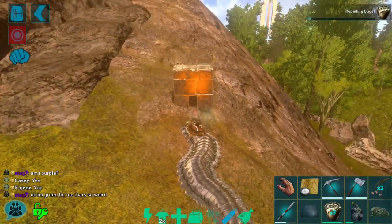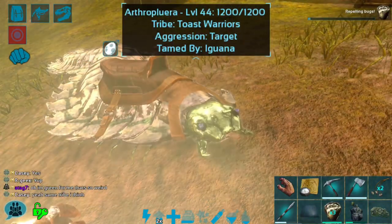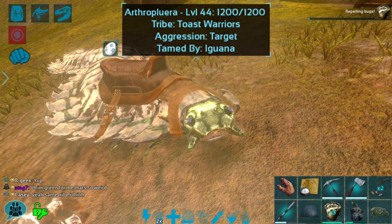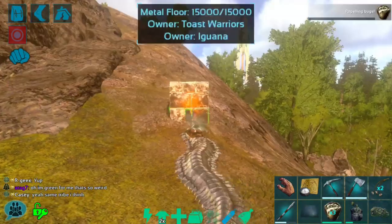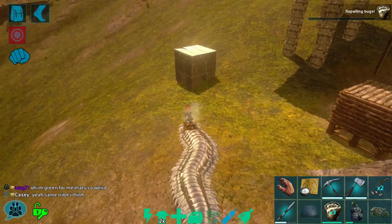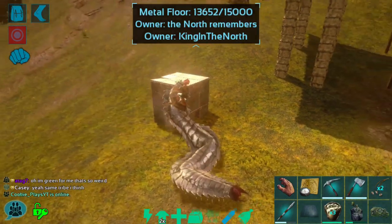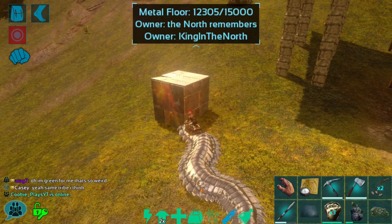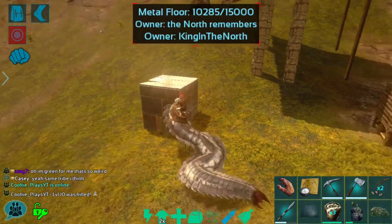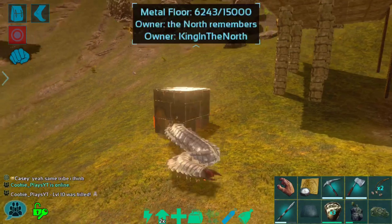We have a beautiful arthro that I've just tamed — very weak, but that's okay for this video. Arthros have gotten a TLC pass, which is fantastic news for everyone on a PvP server because arthros can now damage metal, tech, and stone structures. With very very small melee on this arthro, we are just wrecking this metal floor. I love it so so much.